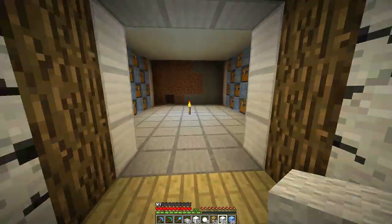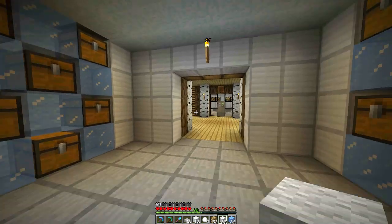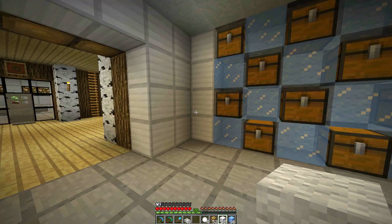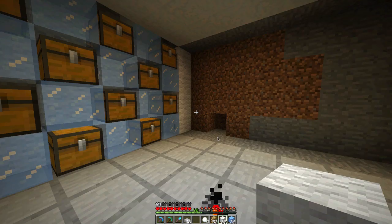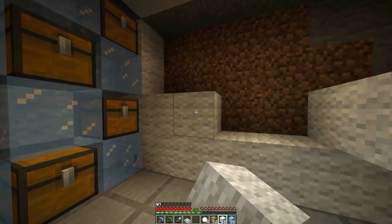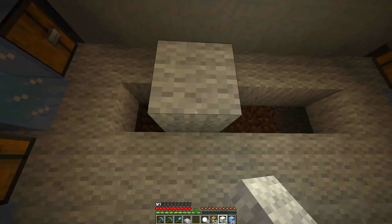Let's come back over here and get out our iron — hopefully we have enough. Oh man, we used it all up! That back wall is going to be tricky. I'm trying to decide what I want to do for that back wall. For a temporary measure, we're going to have to do this in wool so I can get enough iron. I didn't think I was out — I apologize guys, that was my mistake.